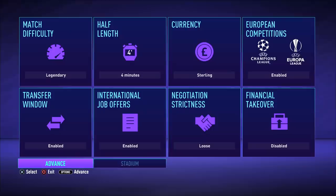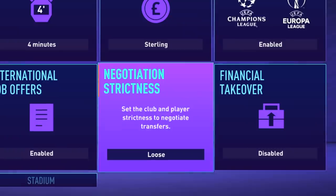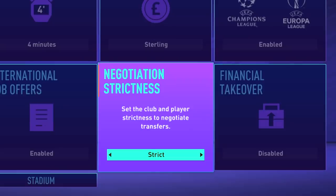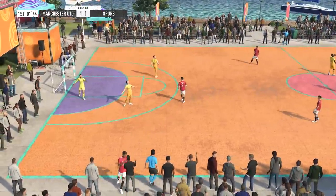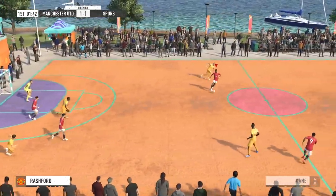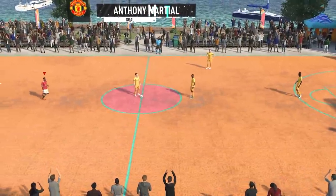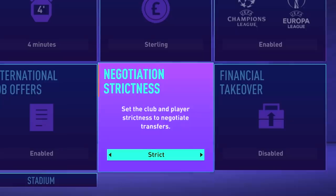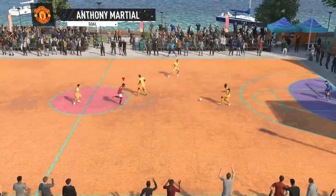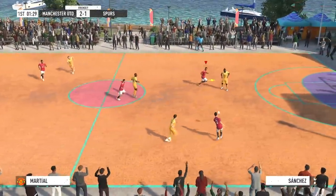There's an important setting this year: EA has removed the catalog and introduced new menu options. The first is the negotiations setting — strict or loose. Strict negotiations can be hard if you want to do lots of signings or spend big money, since clubs don't want to let go of world-class talent. With loose, you'll have more chance of signing whoever you want. Strict is better for realism; if you're doing a financial takeover, keep it at loose. It depends on your save type.